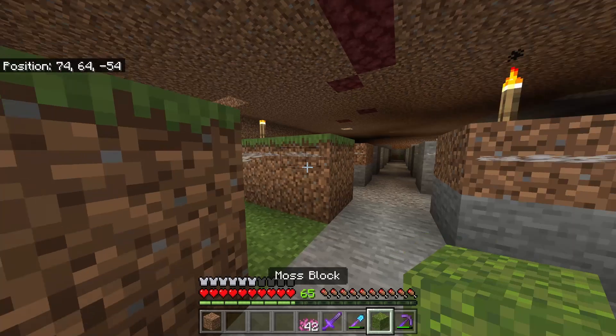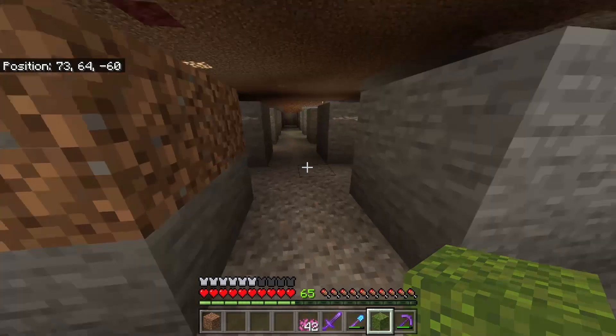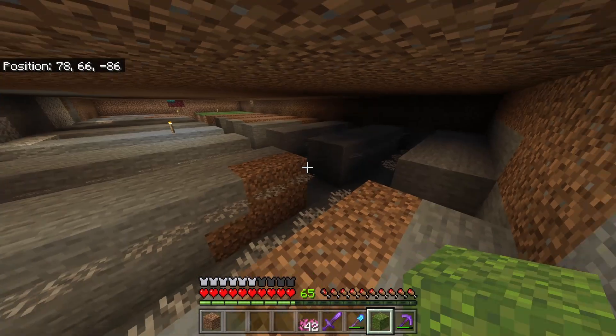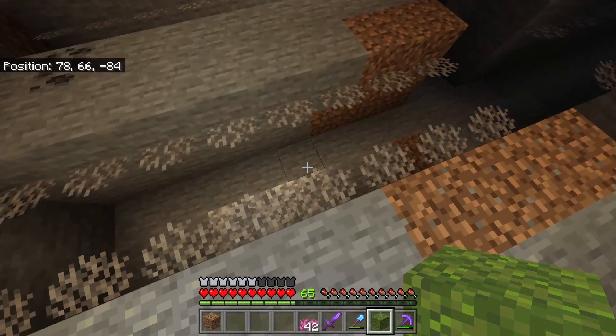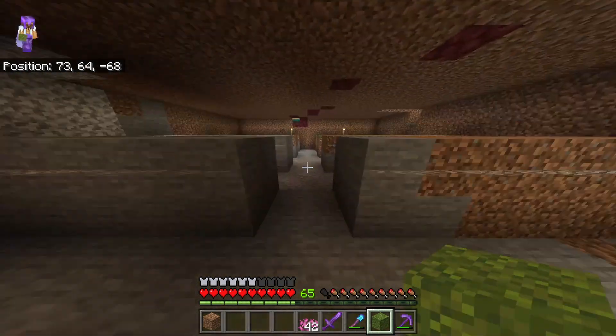That step is complete. As you can see, we have covered the top row or block in fans — every single one has been covered. When a mob spawns, they will literally think that these fans are like normal blocks and simply walk into our water streams, which is exactly what we are going to set up now.